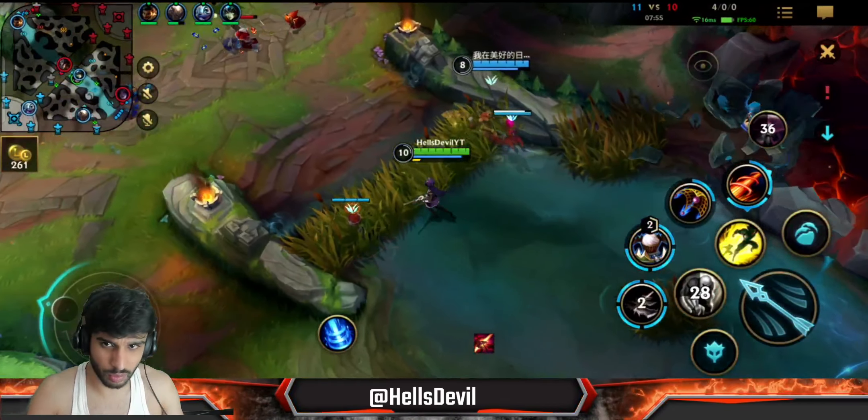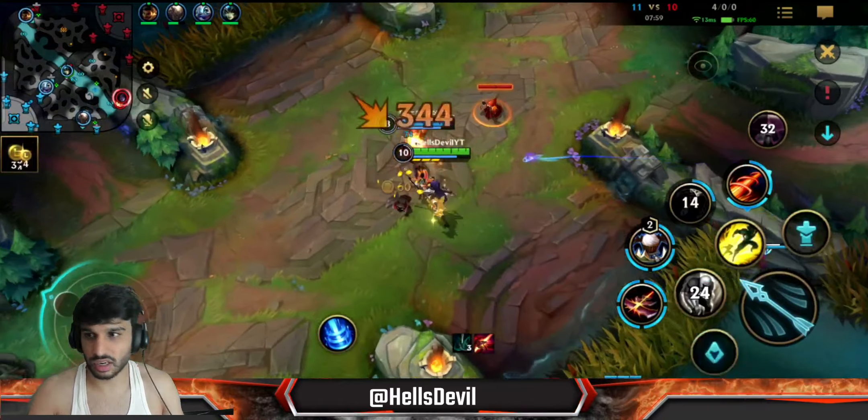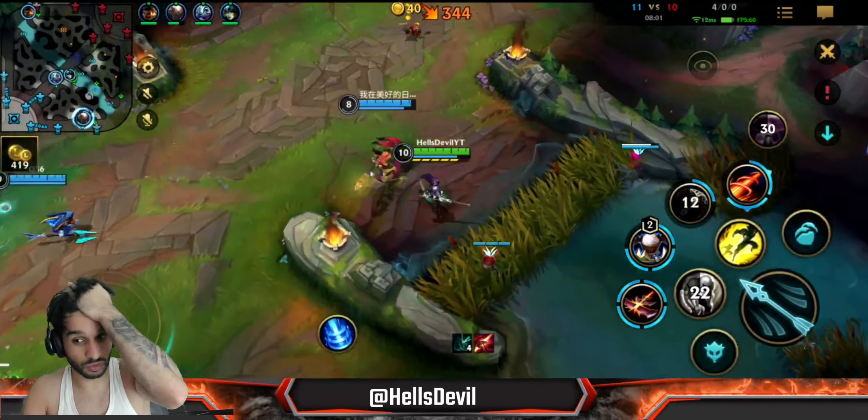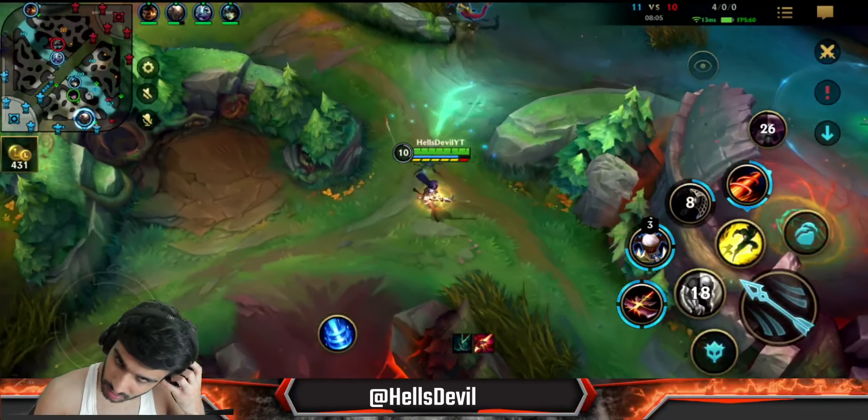Only in the late game will you do a little bit more - when you have something like Mortal Reminder. I actually misclicked my third ability there - I wanted to dash towards the Twisted Fate to kill him, but unfortunately I just misclicked it.